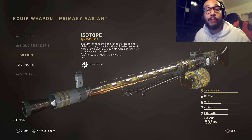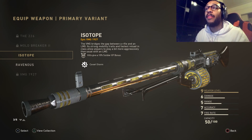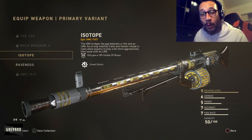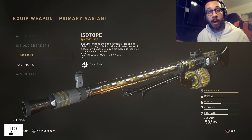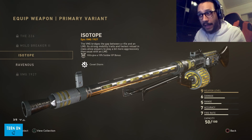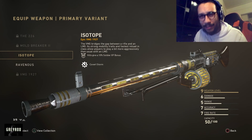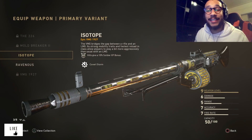Hey, what's going on guys, it's your boy Gray here, welcome back to the channel. In today's video I'm going to be showing you guys what is in my opinion the best class setup for the brand new light machine gun in Call of Duty World War II — the VMG 1927. I'm going to be using the Isotope epic variant, which you can pick up from the Quartermaster using your army credits. I highly recommend you invest into this gun if you haven't gotten lucky out of supply drops — this gun is a monster out in the field.